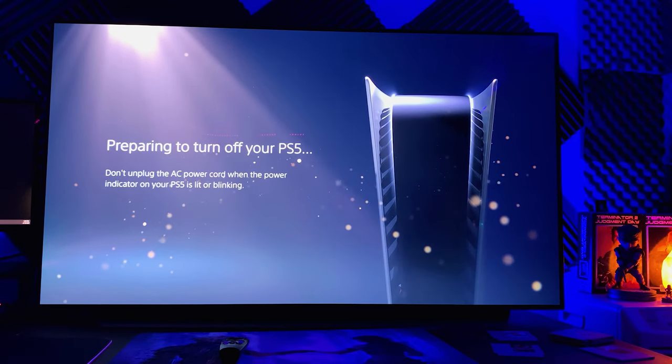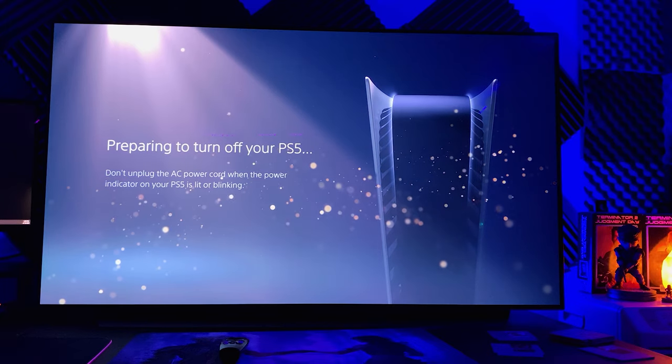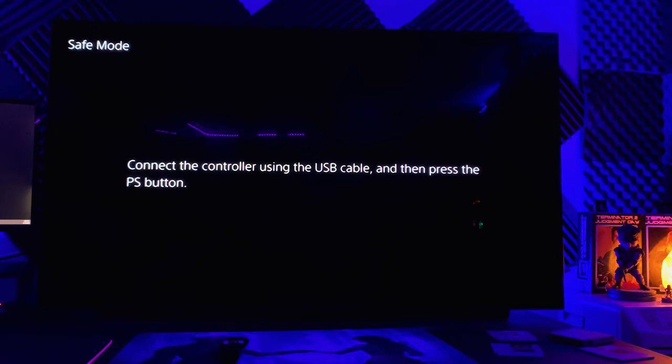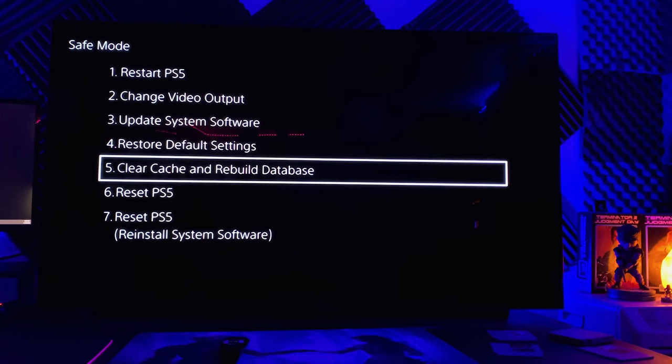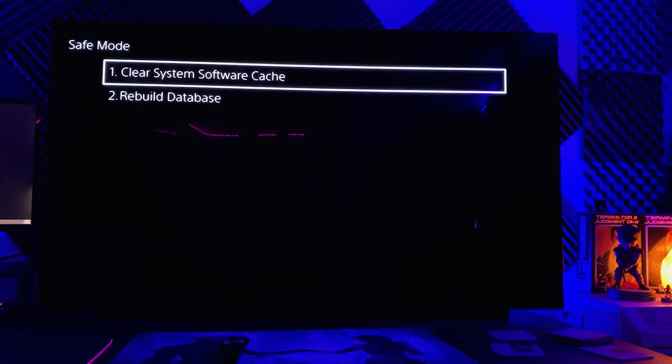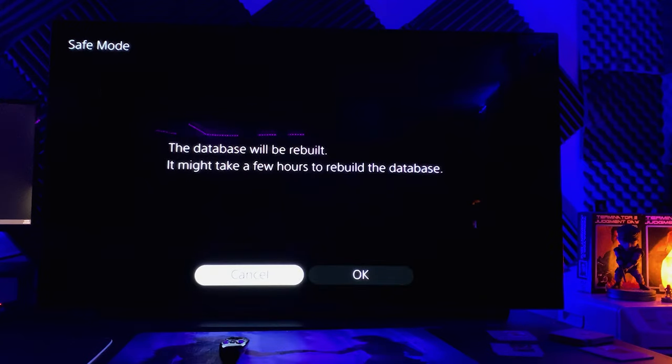Now we're going to power all the way back down again because there's another step to do — completely shut it all the way down. We're going to follow the same steps: hit the power button, hold it until it beeps twice, and it's going to come back into safe mode. Go back down to Clear Cache and Rebuild Database, and this time we are going to rebuild database.